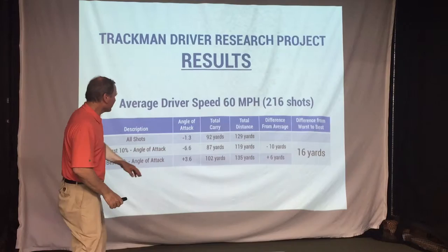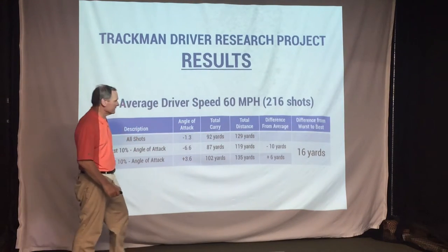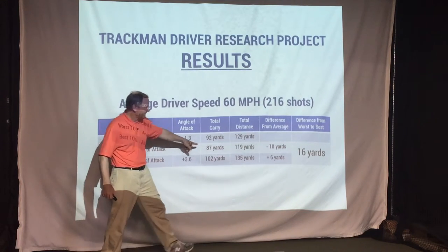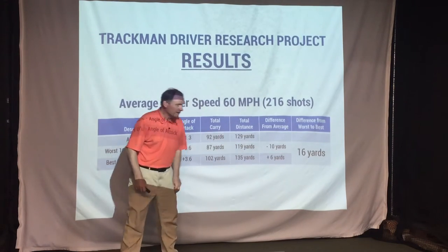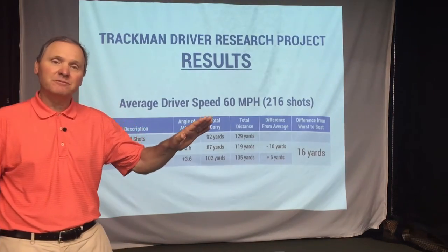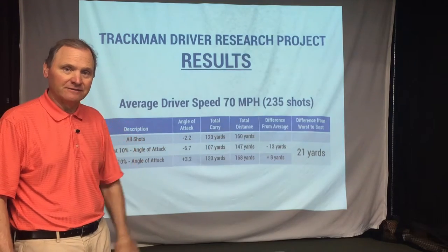At 60 miles an hour, you can see that the average distance was 129 yards. For those that had a very steep or negative angle of attack, we lost a total of 10 yards. For people that have a positive angle of attack, you can see we gained 6 yards. So overall, that's a 16-yard improvement from a steep angle of attack to a positive angle of attack.